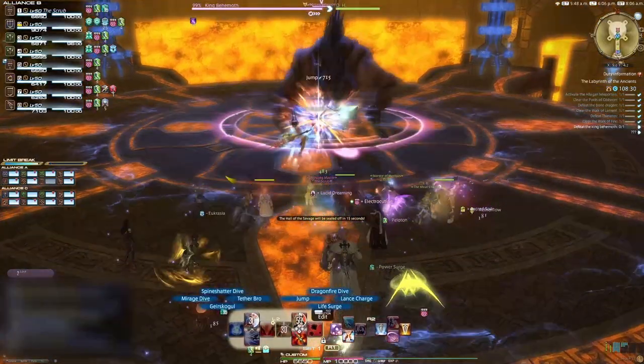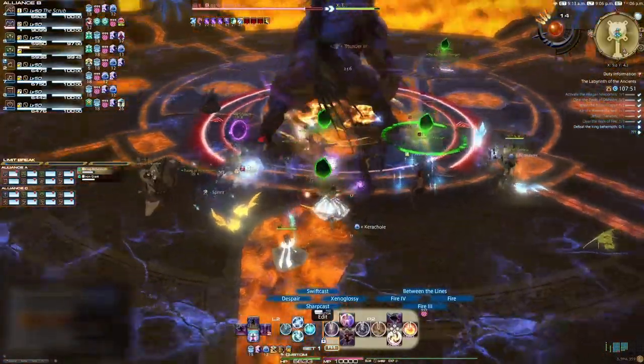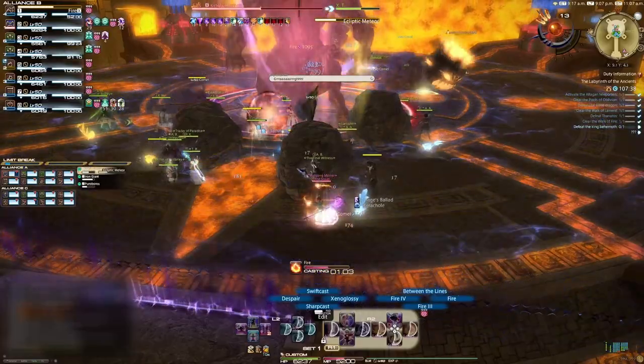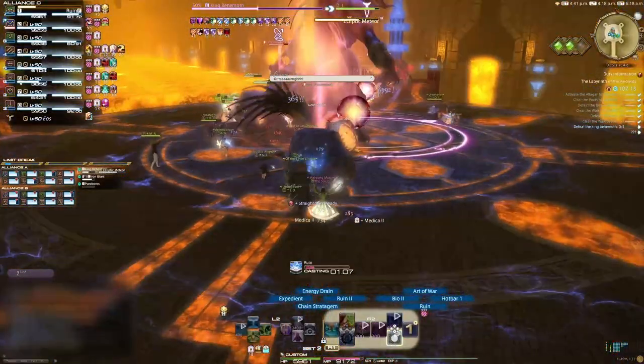The floor will become electrified — healers, get those regens ready. If you get a green marker over your head, a boulder is going to drop on you. Don't worry, it doesn't hurt, but you can't drop it into the boss's hitbox, so move away from the boss slightly to drop it in a safe place. While all this is going on, adds will spawn and you can largely ignore them. When the boss raises himself on his hind legs, you'll need to get behind a boulder that is out of his hitbox and within his line of sight.